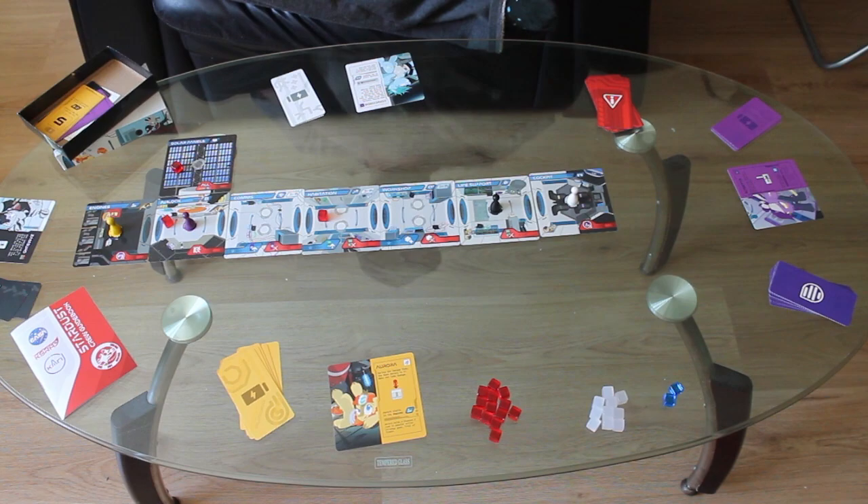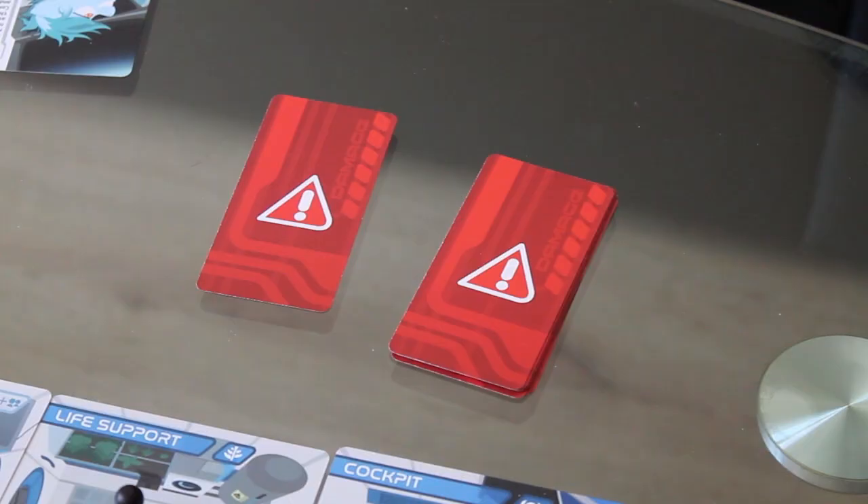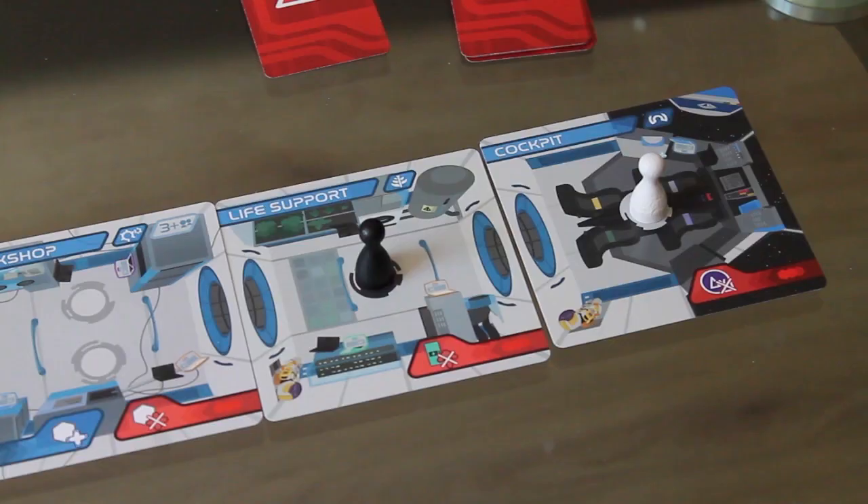Get used to shuffling this deck a lot, by the way. Take one card from the damage deck and leave it face down — that's important. Play starts with the player who's closest to the front of the ship, so if Concord's in the game, they always go first.